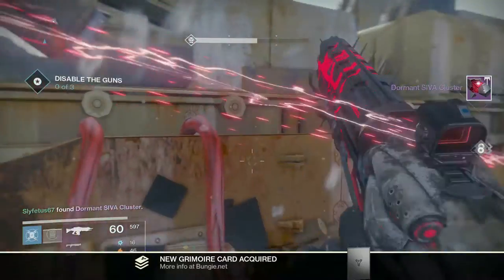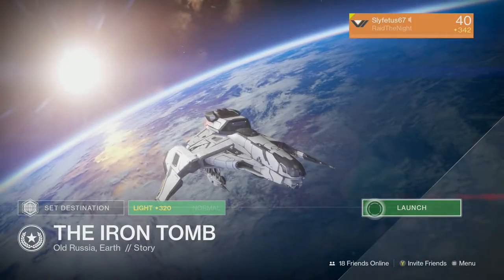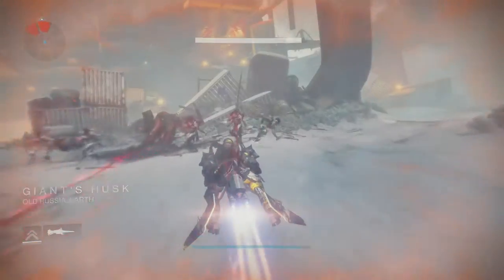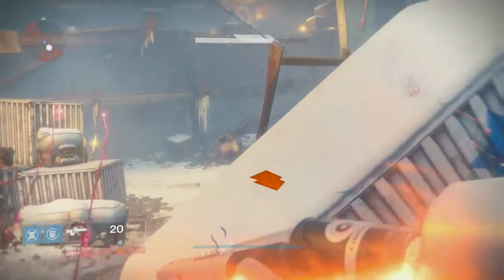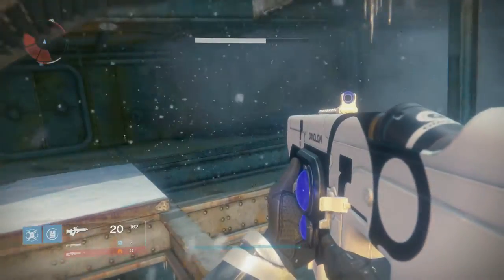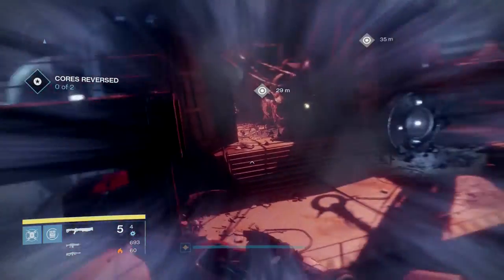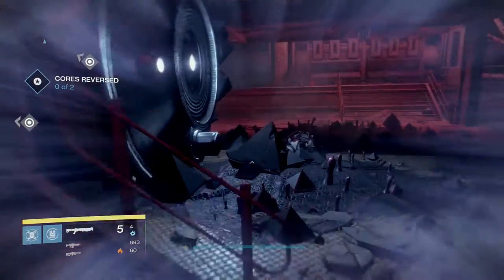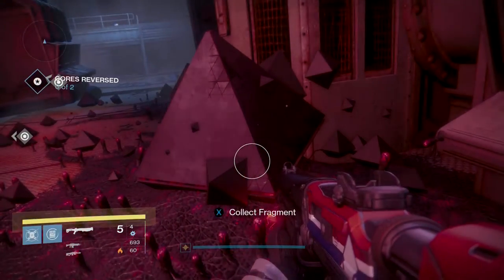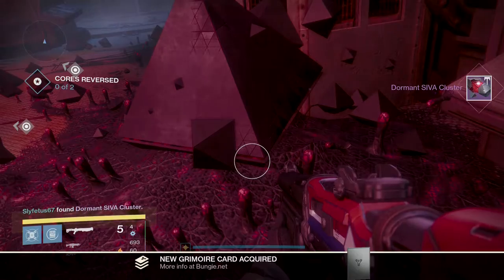The next mission we're checking out is the last major campaign mission called the Iron Tomb. It's definitely my favorite mission of the DLC, and there are a lot of fragments you can pick up along the way. Once you unlock this mission, start it up and hop on your sparrow until you reach the inside of the ship where you have to reverse the course. After you clear out the enemies, look towards the right side of the room about halfway. There's a black SIVA triangle and a fragment right next to it on the ground. This is fragment Clovis Bray 1.2.